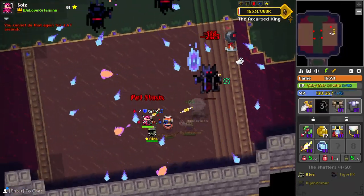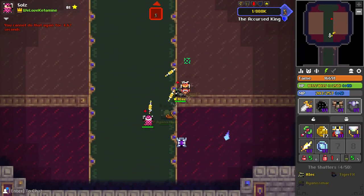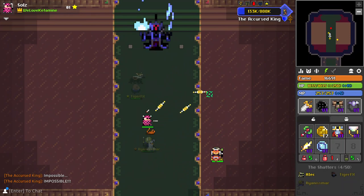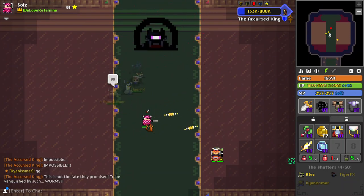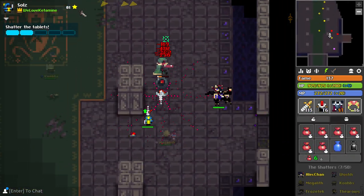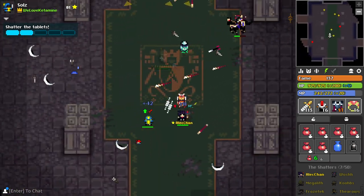Once Patience is finished the King returns to his normal phases until finally defeated. The King has by far one of the best death animations I have ever seen, changing into a chest-like crown. That wraps it up for this guide. The Shatters dungeon is such a wild and diverse dungeon with so much glory to be explored. I really enjoyed making this guide and I hope you learn a lot from it.